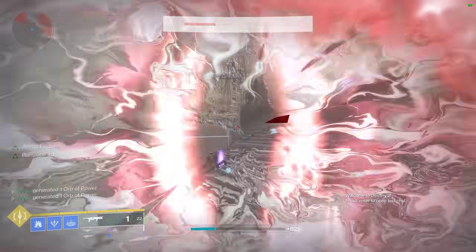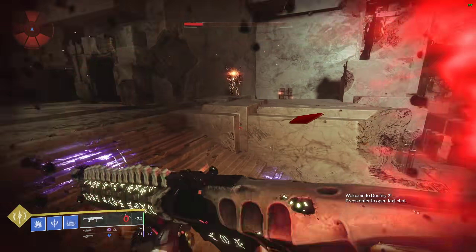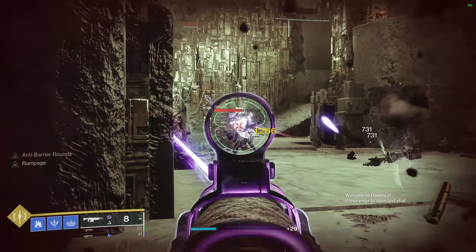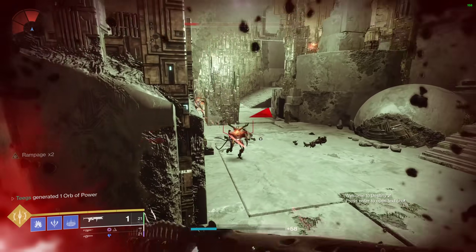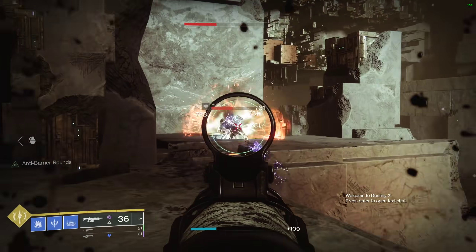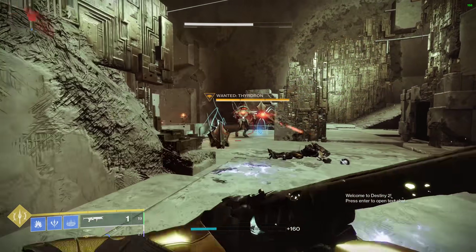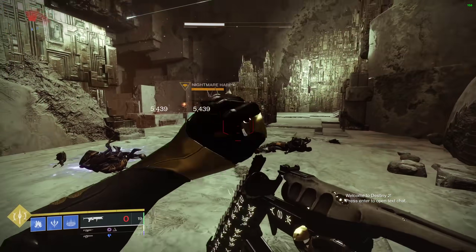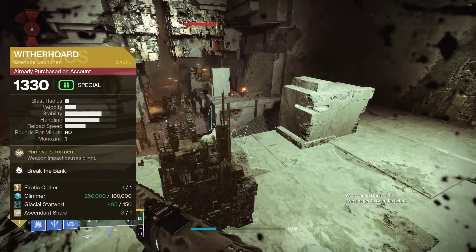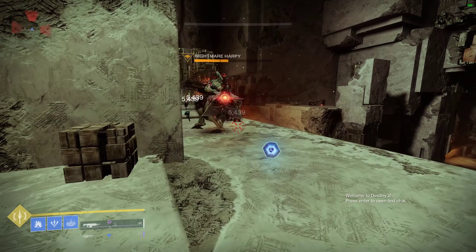For crowd control: blight the ground, switch to a primary, clean up other ads, and in four to five seconds Witherhorde is ready again. One thing to note: if we ever get the seasonal mod Breach and Clear back in the future, Witherhorde will in my opinion become the best exotic weapon for PvE overnight. This weapon is a must-have, period. If you are new or coming back to the game, or if you have friends that don't have Witherhorde, this is what you grind for next. Best part — it is cheap: one Exotic Cipher, 100,000 Glimmer, 150 Glacial Starwort, and just one Ascendant Shard.